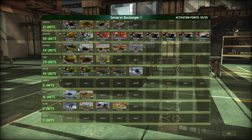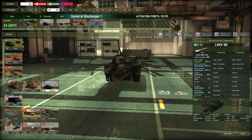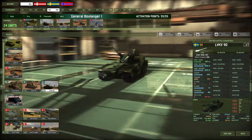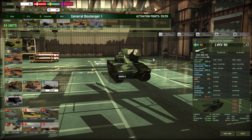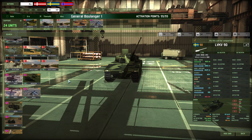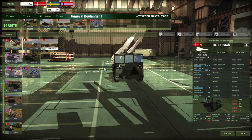Support is fairly standard as well. The LVK V90 - as I said in the tier list video - is less of an AA piece, more of just an all-round support unit: infantry support, anti-vehicle support, and obviously anti-air support. Really an all-rounder. I really like this unit, but don't expect it to do particularly well against planes. It kind of struggles against planes, but it's fine.